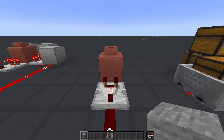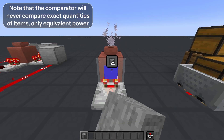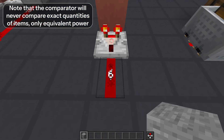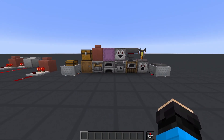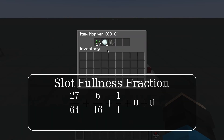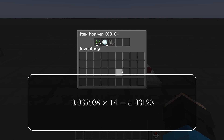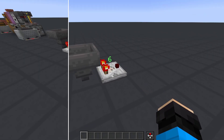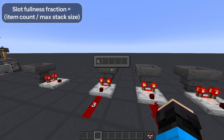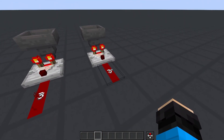Now for the most popular and arguably most important feature of a comparator: the container measurement. Comparators have the unique ability to detect how full a container block is and translate that into a redstone signal. The comparator checks every slot in the container and takes an average of how full each slot is. It takes this average, multiplies it by 14, rounds it down, and finally, if the container is not empty, adds 1 to that value to get the output. How full each slot is depends on the maximum stack size of that item, so a non-stackable item is equal to a full slot of 64 seeds or 16 snowballs.